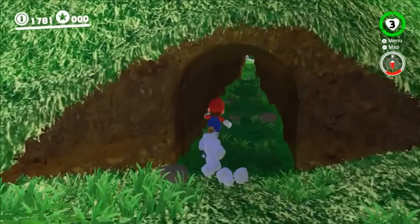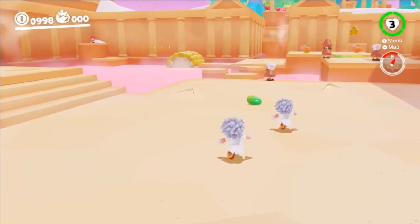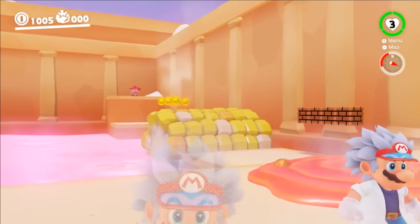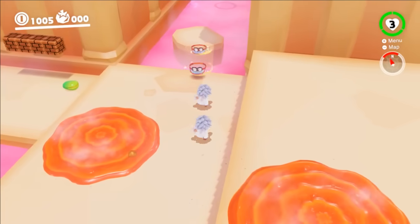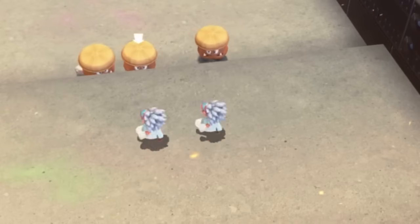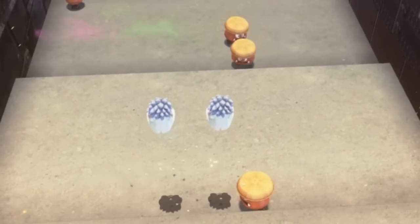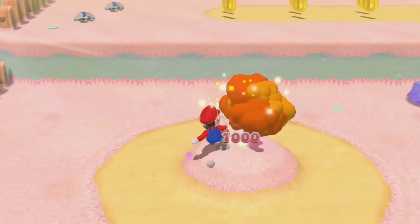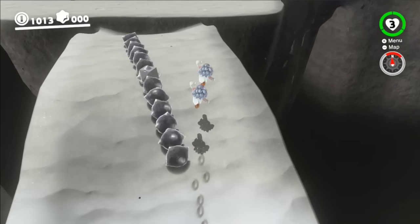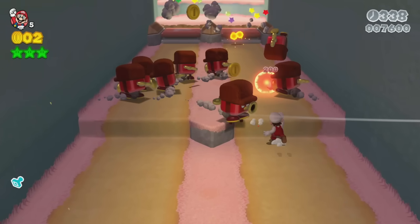Who needs friends when you've got yourself? With the scientist outfit, Mario gets a clone to team up with. The player now controls two identical Marios that share a health bar and do everything based off of one controller. If scientist Mario can master moving for two, he can line the clones up to fight and defeat multiple enemies at the same time. While this ability is obviously inspired by the Double Cherry power-up in Super Mario 3D World, our version adds so much more challenge. If you lose either clone, they don't just disappear leaving you with one Mario.